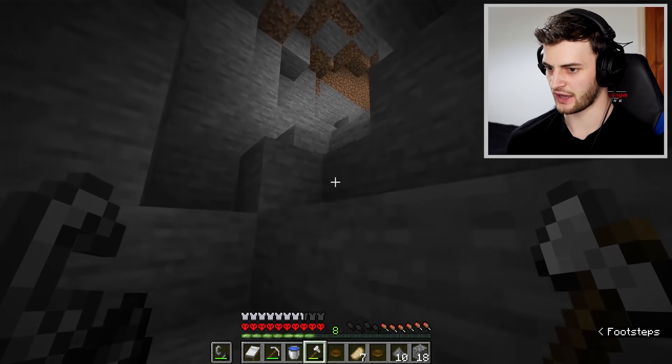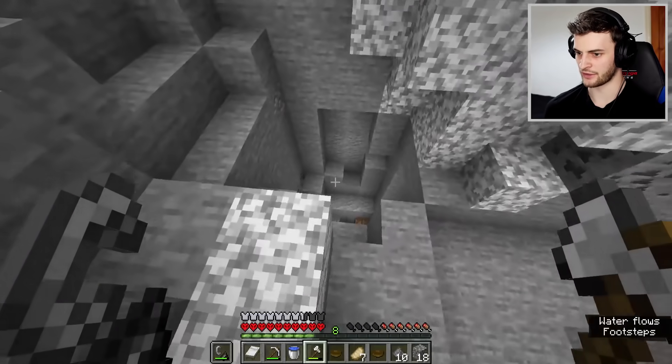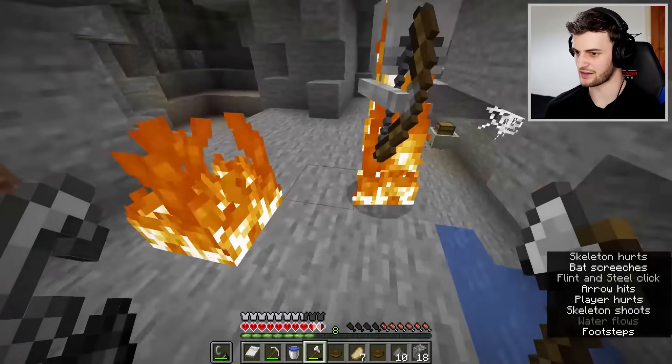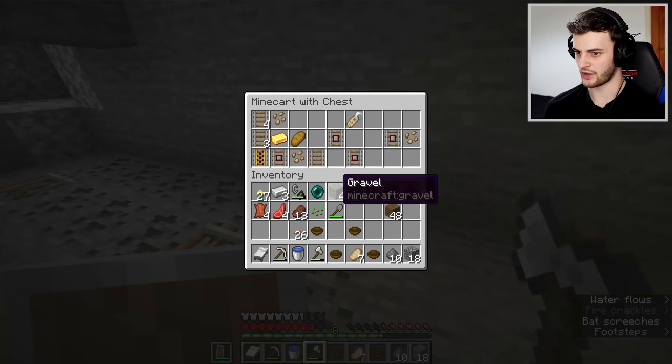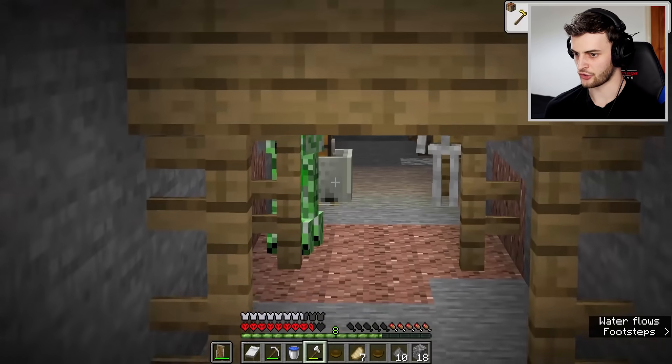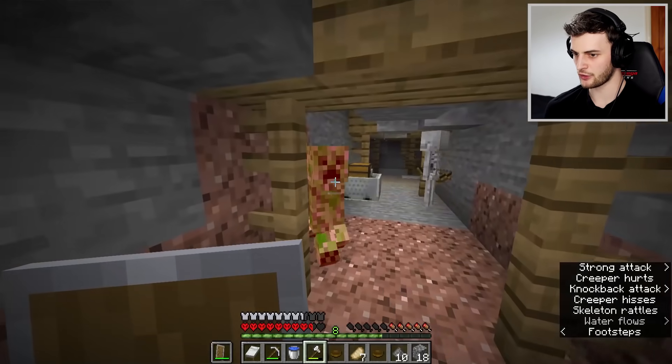Obviously I chose the wrong cave, but this one does look a lot better - it goes into a mineshaft, this is very good. I'll just light this on fire. And what have we got in here? Our first piece of gold. We still need more, but that's a good start. There's another chest here guarded by quite a few mobs.